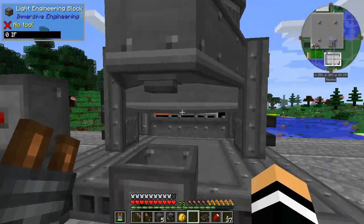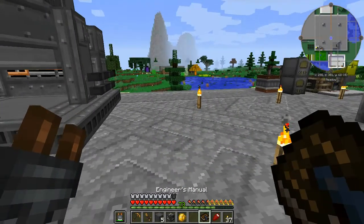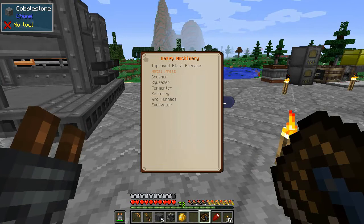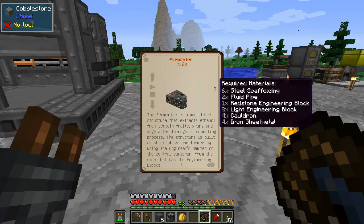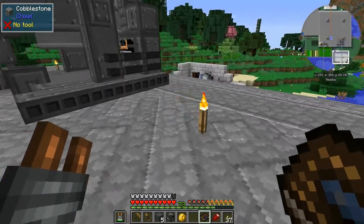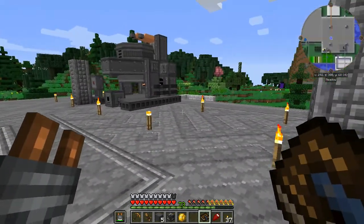We've got a bunch of interface here that we'll have to figure out a bit later on, because I'm once again going to duck away and make the other things we're going to need — the metal press, the crusher, and the squeezer. I should have enough stuff. Conveyor belt, piston, yeah — wood barrel, steel fence, fluid part — everything is kind of how we want it to be. I need four cauldrons, wow. Hopefully there's enough room for them here, and this can be our little Immersive Engineering part of the world.